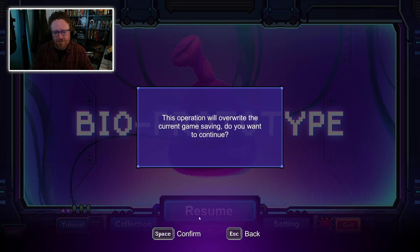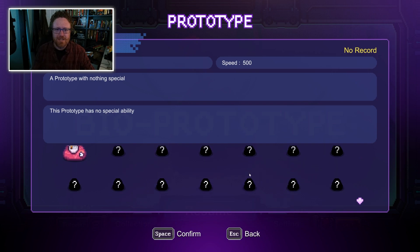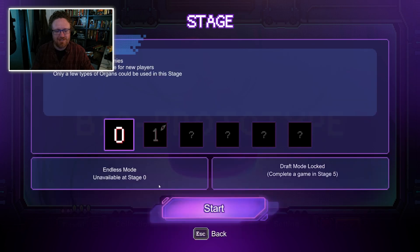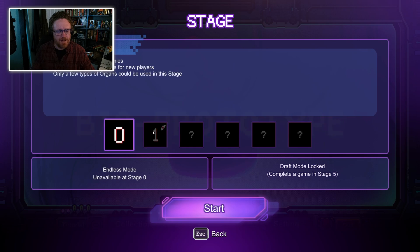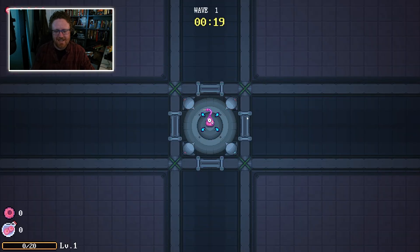I'm going to start a new game from scratch because I was mid-run the last time I quit, but I want to start from the beginning. It looks like there are lots of different base creatures that you can be, but I'm at the very beginning of the game and I've only got Stomy — a regular little prototype with nothing special. So let's be Stomy. Let's go with stage 0, 10 waves of enemies.